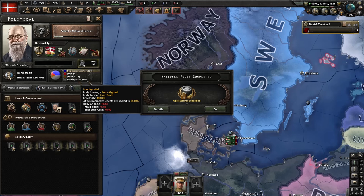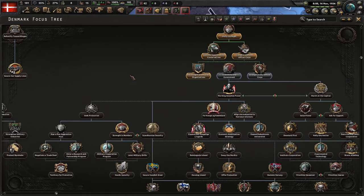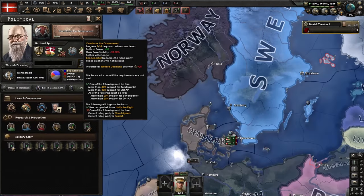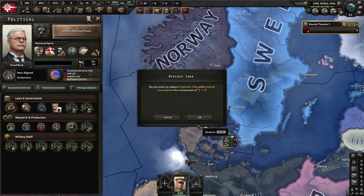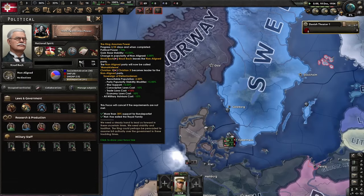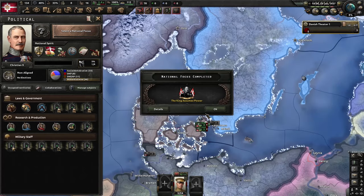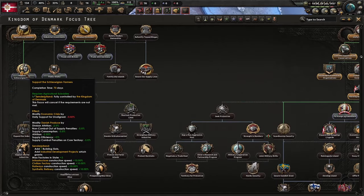I actually meant so you can do Scandinavian Security as a focus, but now we're going to do Overthrow the Government, and then Put the King in Power as our next two focuses. Then take the Support the Schleswig-Holstein Farmer's focus.